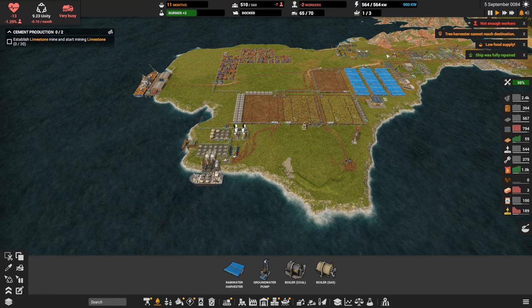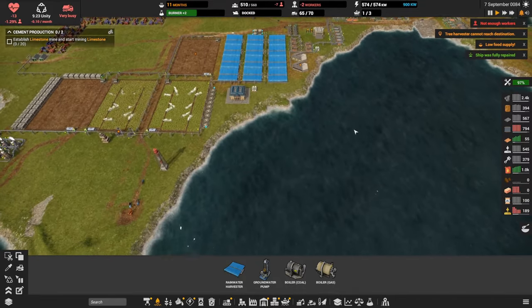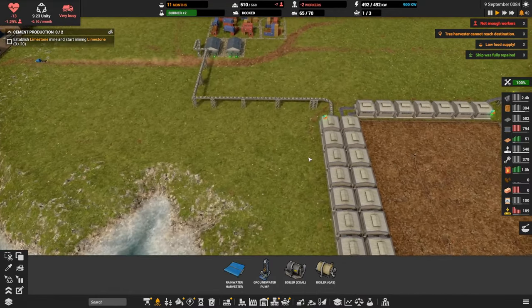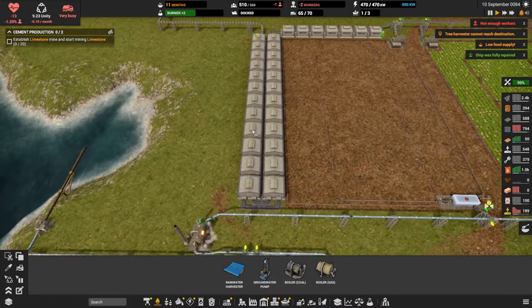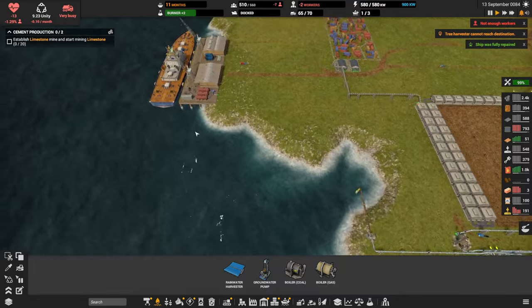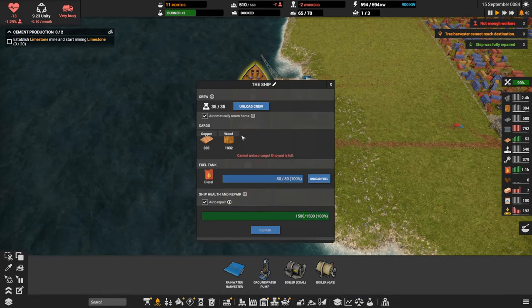Hey everybody, this is Glider Cat and it's time to play. We're back in Captain of Industry and as I often say, we have a lot to do. Let's check the food supply real quick — we have tons, so we can dismiss that error. The ship was fully repaired, so let's send it out and tackle these little warnings on the far right first.